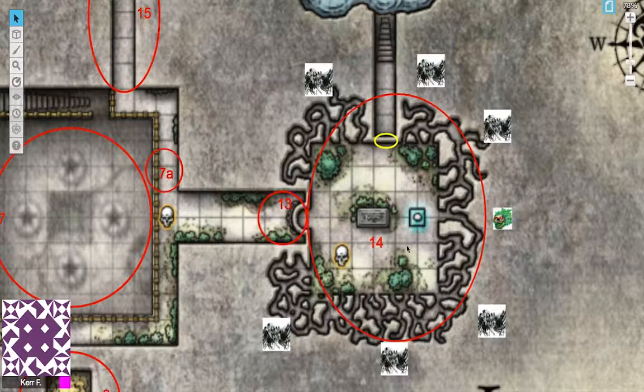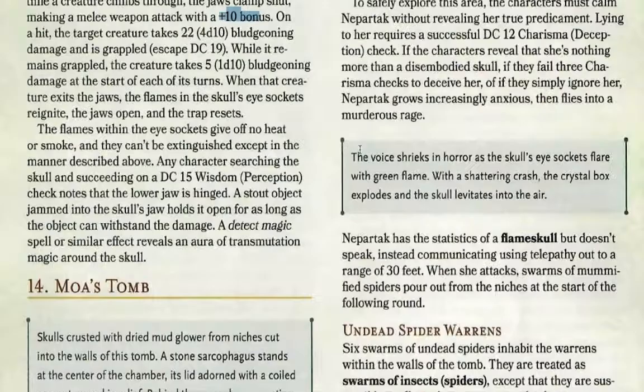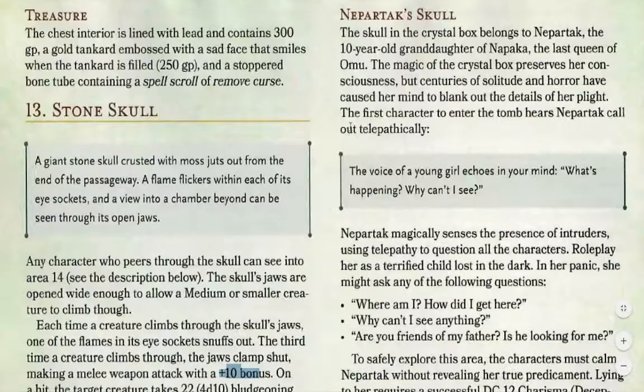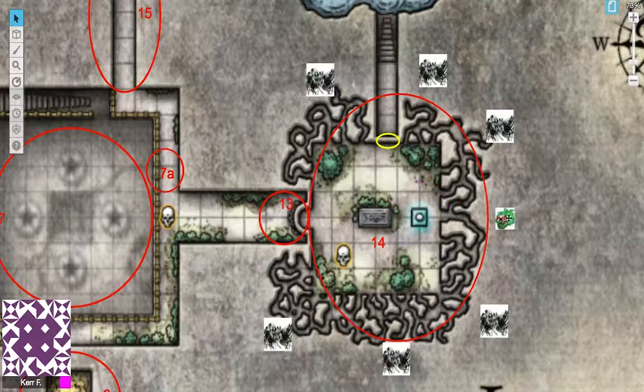Looking through area 13 into area 14 — Moa's Tomb — you see: skulls crusted with dried mud glower from niches in the walls. A stone sarcophagus stands in the centre, its lid adorned with a coiled serpent carved in relief. Behind the sarcophagus, resting atop a marble pedestal, is an ornate crystal box with a small humanoid skull floating inside it. This skull is the granddaughter of the former queen of Omu — she's 10 years old. Aserak kidnapped this young girl, killed her, and trapped her skull in the crystal box.